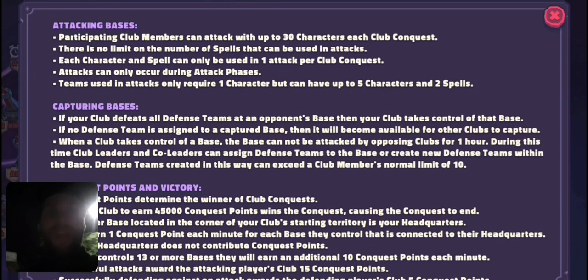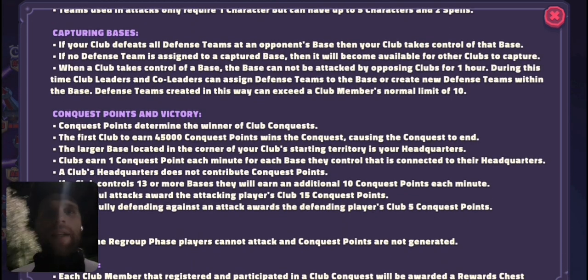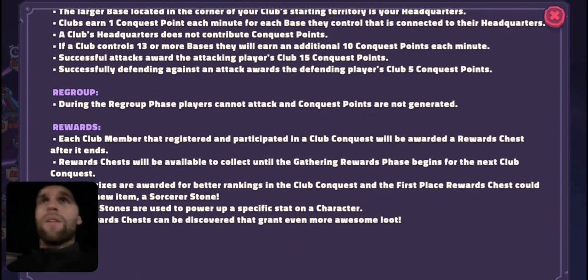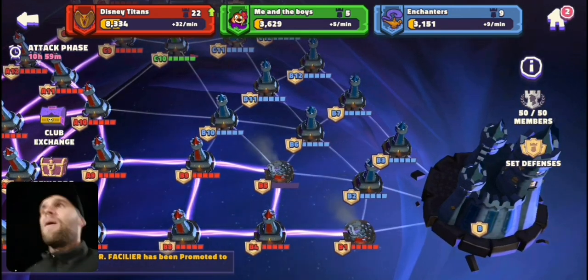Attacking bases — I've just shown you how that can be done, and there is a first attack phase, so we'll go one day attacking or majority of a day attacking, and then have a day of rest or a time of adjusting, so you can change your towers around, set defenses. Leaders and co-leaders can set defenses once those bases are captured. For the conquest points: you get one point for every connected base. If you own thirteen or more bases you'll get ten bonus points — so this is per minute. If you own ten bases you'll get ten per minute; if you own thirteen, you'll get twenty-three per minute — that's one for each of the thirteen plus a bonus ten. And if you're owning eighteen, you'll get twenty-eight per minute.